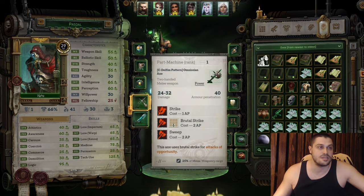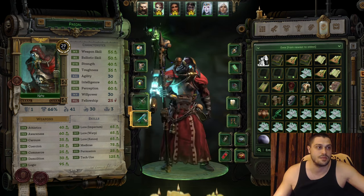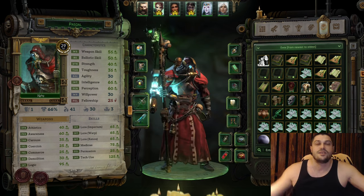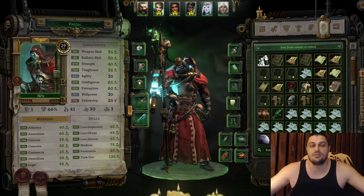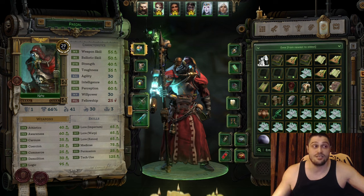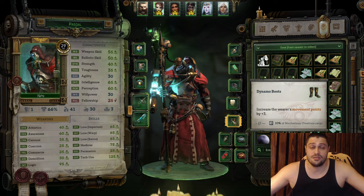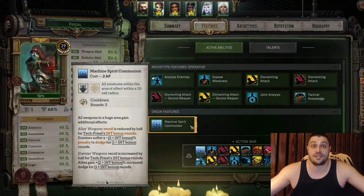For weapons, we want Tech-Magos axes as much as we can, and a plasma gun or plasma pistols to start — they offer multiple shots per weapon. For other gear like boots, helmets, and armor, you want heavy armor but it has to be medium for the start. For trinkets, aim for Medica, Tech Use, and Logic bonuses. Pascal is an all-around character but profits most from Intelligence and Perception — those are the stats to prioritize, especially on gear. Pascal is a very slow companion, so boots that grant extra movement points are the best ones for the start.